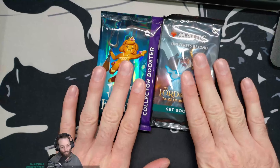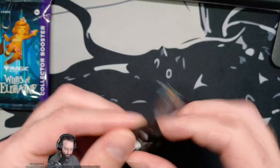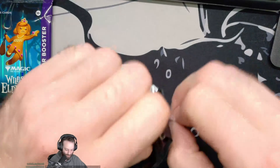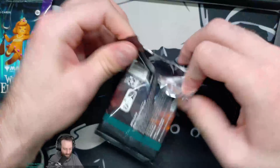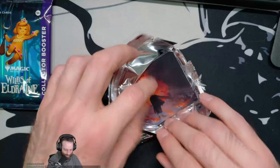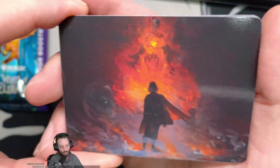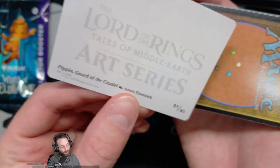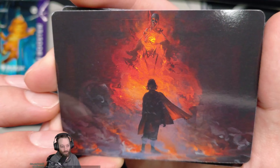We got two left — one more set booster and then the shiny shiny Collector Booster. Come on, last of the day. We got — I think we have eight left after this and this is the last of the day. Show me something magical. Look at that cool skull art — whatever that is. Pippin! I do not associate this cool stuff with Pippin — usually when I think of Pippin it's like just a side character. Looks like we have a list card in this one potentially.